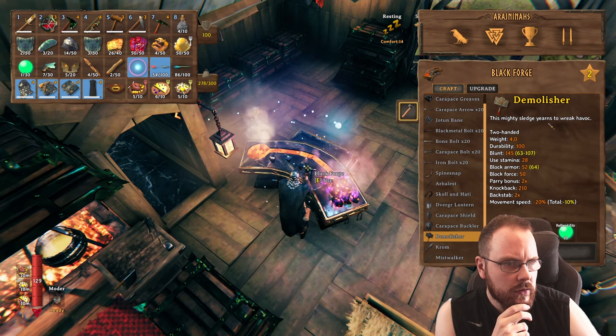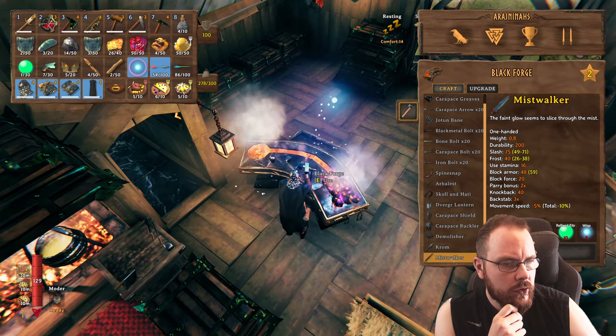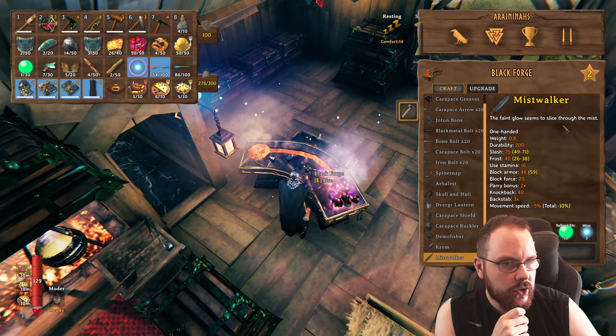There are two — weak havoc. I presume this is a two-hander and this is a one-hander. Wisp. It seems to slice through the mist.